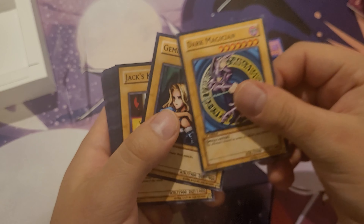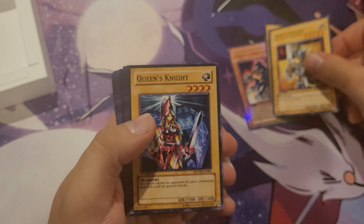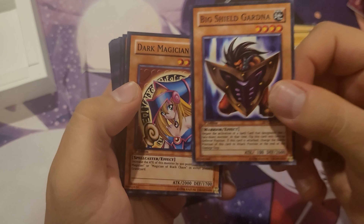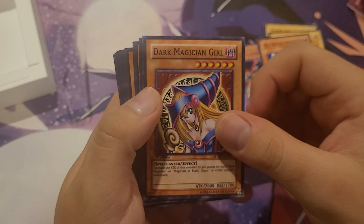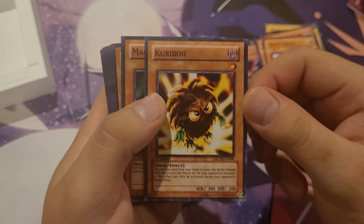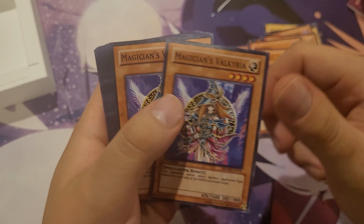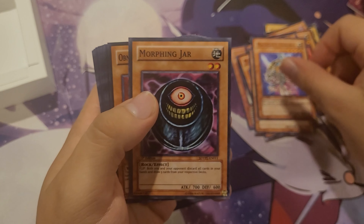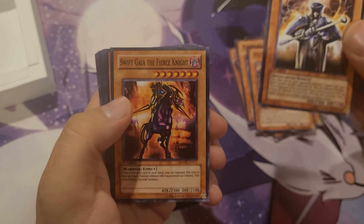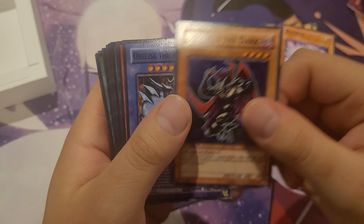That's really shiny. Gemini Elf, Jack's Knight, Queen's Knight, Big Shield Gardna — look at that, it's a big shield. Dark Magician Girl, King's Knight, The Angry Kuriboh — I think that's like a really rare card, I think there's like one in the world. Magician of Fate, Magician's Valkyria, Morphing Jar — really good card. Noxious Celtic Guardian, Skilled Dark Magician, Swift Gaia, Watapon, and Zombyra the Dark.